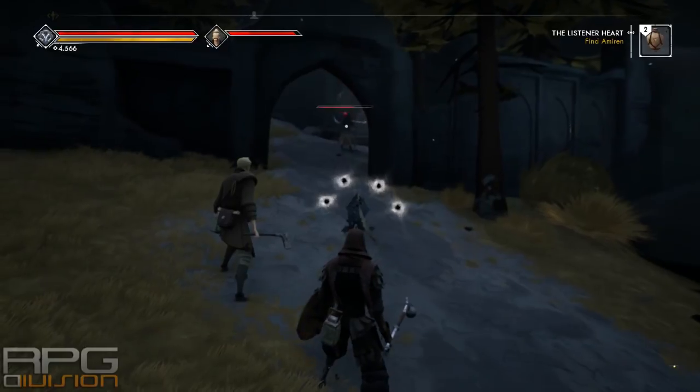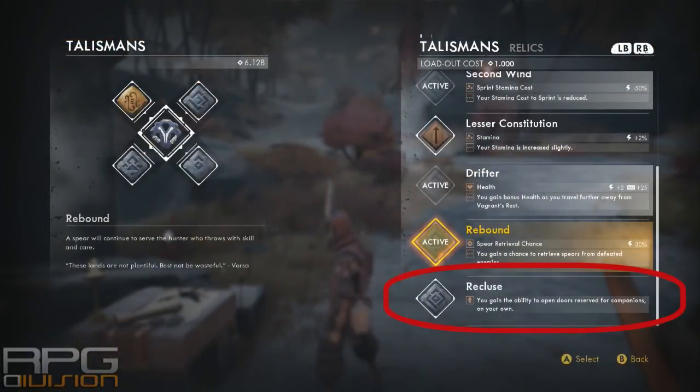The third relic is called Recluse. It gives you the ability to open doors reserved for companions on your own. This is especially useful if you're playing solo, as it won't lock you out of some of the game's content. You don't have to have it equipped at all times — just equip it when you need it, when you get to doors that you can't open solo.